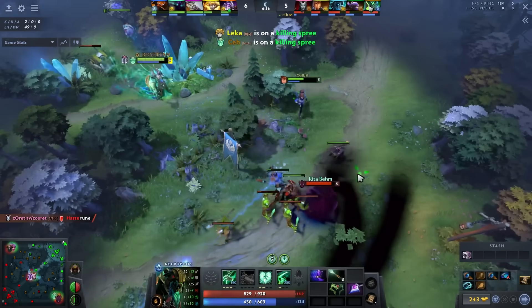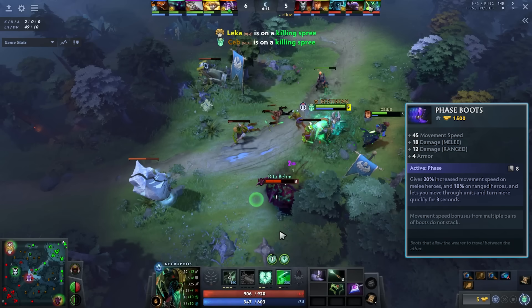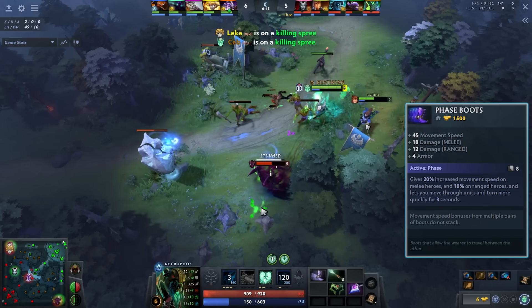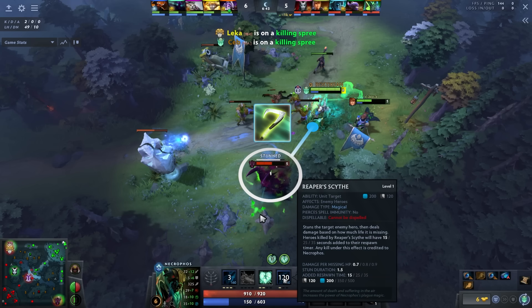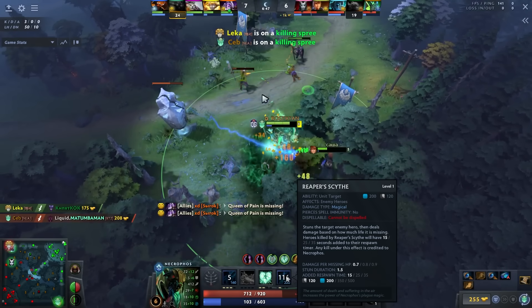Getting into the next kill, I want to mention his item build and cover the Reaper's Scythe usage here. In this laning stage he uses it even though Specter's not in kill range — and any Necrophos player knows this wouldn't kill the Specter — but keep in mind it's still a stun. It's actually a 1.5-second stun, which is very significant. In the early game, don't worry too much about the added respawn timer. If you know someone's going to escape — whether it's a Puck blink, a Quas/Wex blink, or any disengage spell — don't be afraid to use Reaper's Scythe to set up your next ability or lock someone down.